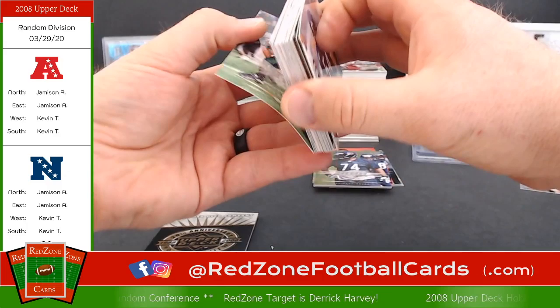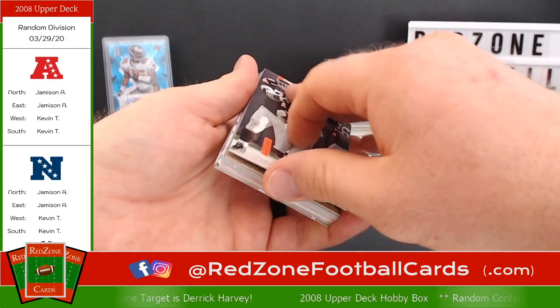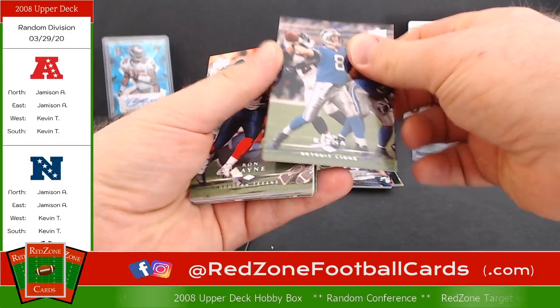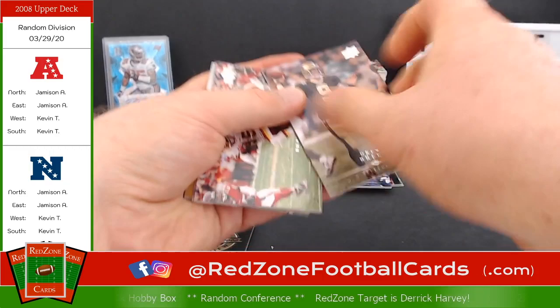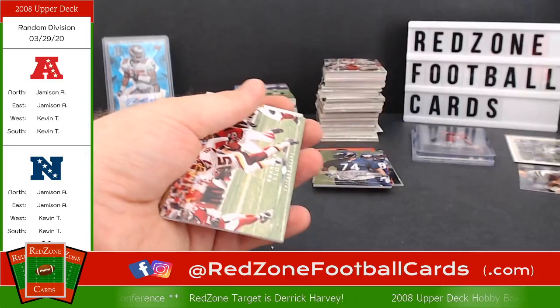Still waiting on the auto and two more jersey cards. Reggie Williams, Eric Gray, Jason Taylor, Marshawn, John Kitna — this is pre-Stafford I guess. Lee Evans, Drew Brees — and stuck to Leon Washington, that's a Seminole for you. And a Matt Hasselbeck back in the middle. I remember Leon Washington, pretty good.